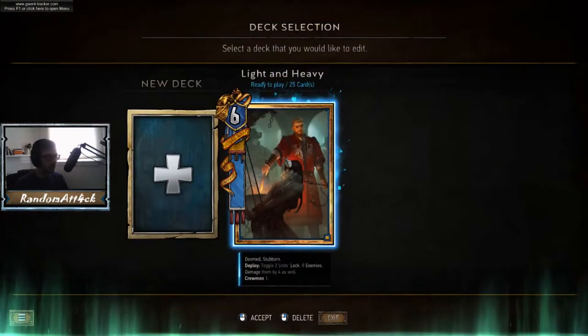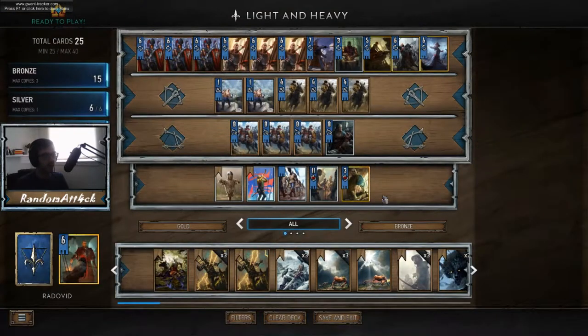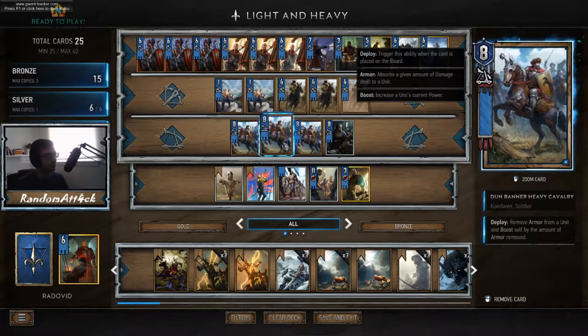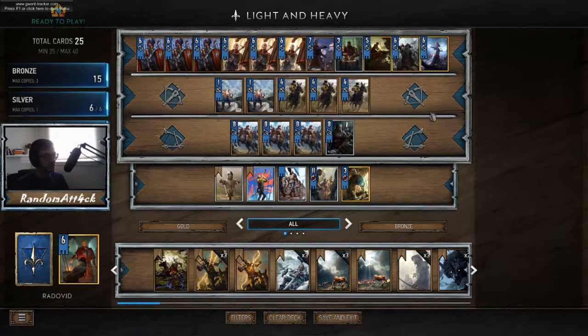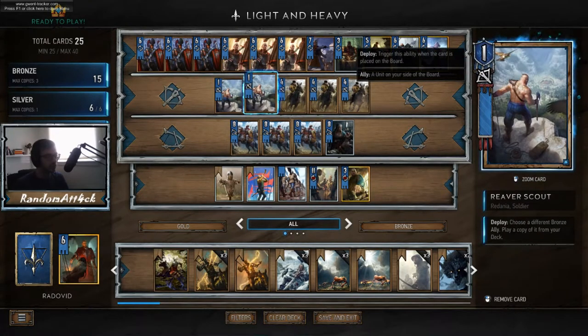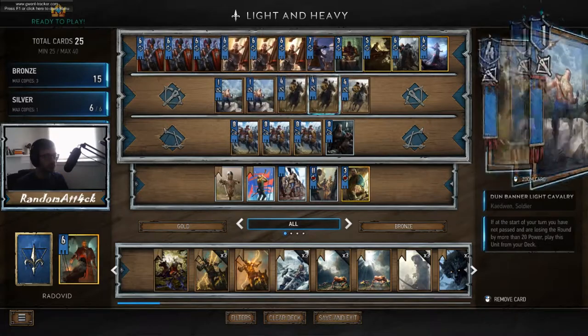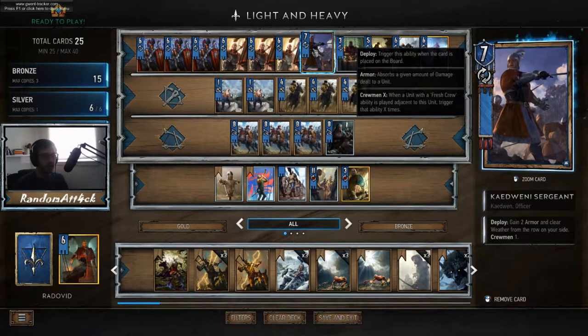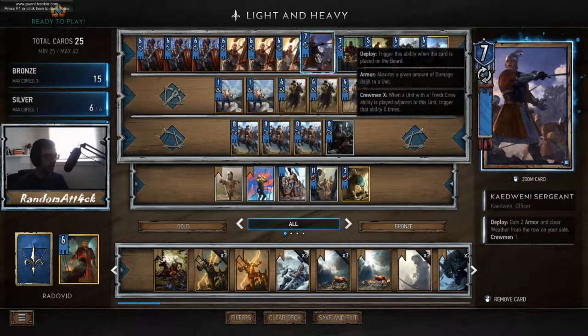I'll show you the deck I have now. I've called it 'Light and Heavy' because we have the light Dunbanana cavalry and the heavy Dunbanana cavalry. The idea of this deck is basically to give them a bit of leeway using low point plays, and then capitalize on that by pulling these guys from the deck. We have some river scouts as well to pull out more units.